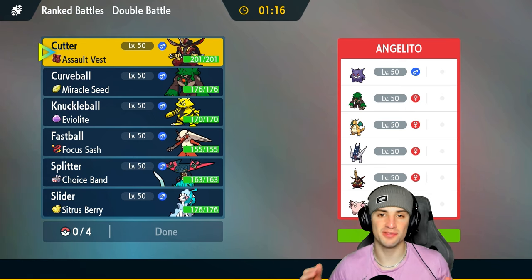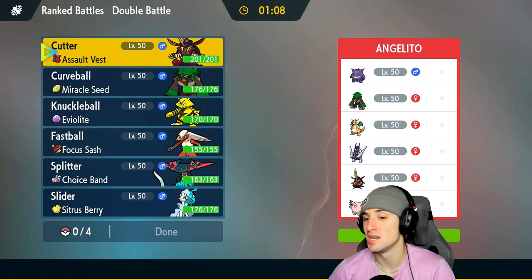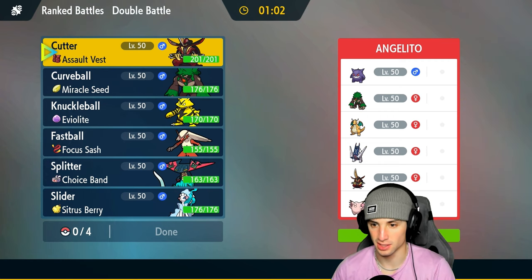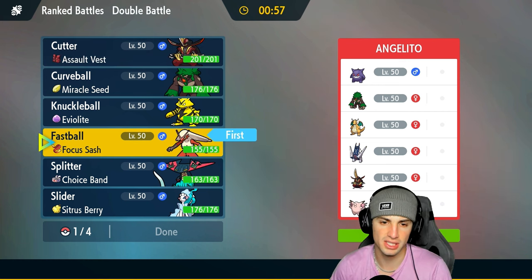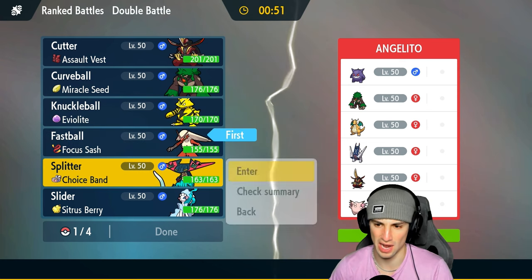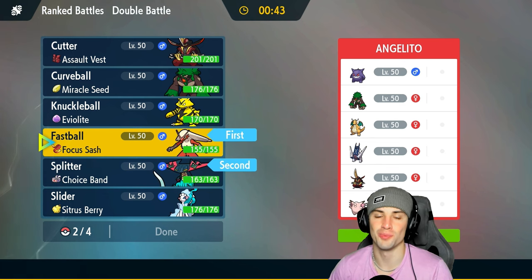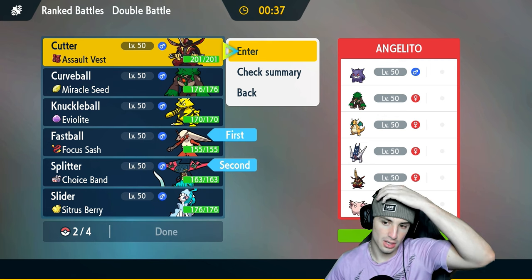Moving on to match number two — we got this video started off hot with Blaziken, we're 1-0. Going up against Gengar, a fan favorite of the ghost types, alongside Rillaboom, Dragonite, Araquanid, and then they've got Kingambit just like us alongside Clefable. I like my Blaziken here — we'll lead Blaziken. We could go into a Follow Me user and start stacking up, but I kind of want to go into Dragapult here. I can maybe Coach up Dragapult and get ripping.